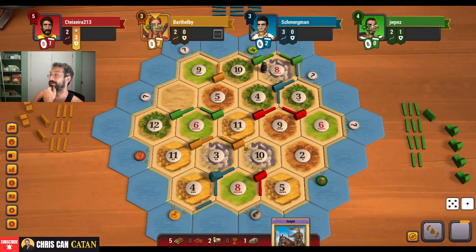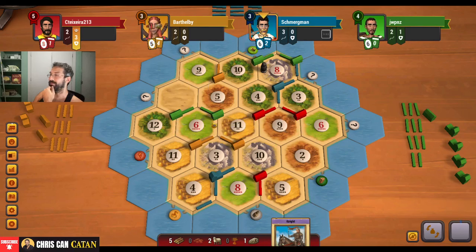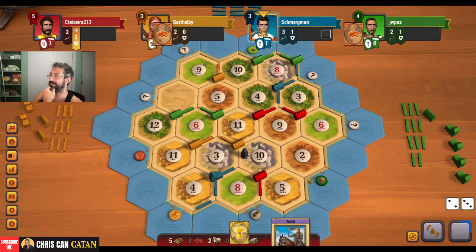I think we're going to get road builded — I feel like she's got one. Right to the 10-9-2 — takes a card. This is getting very interesting very quickly. I think I hold on too much. What a weird game already — this is just such a weird game.